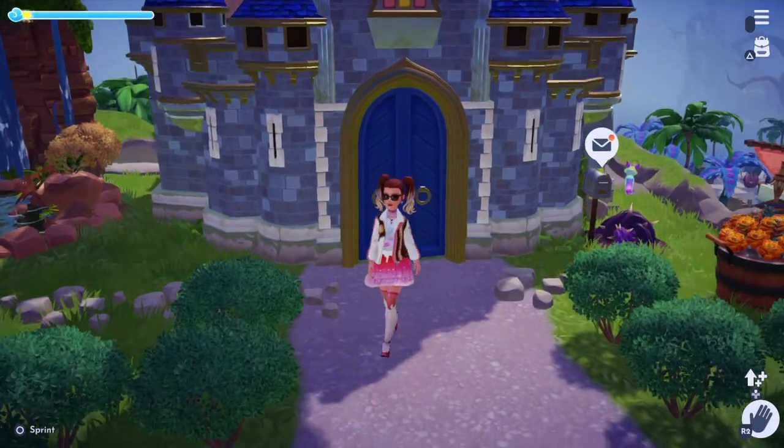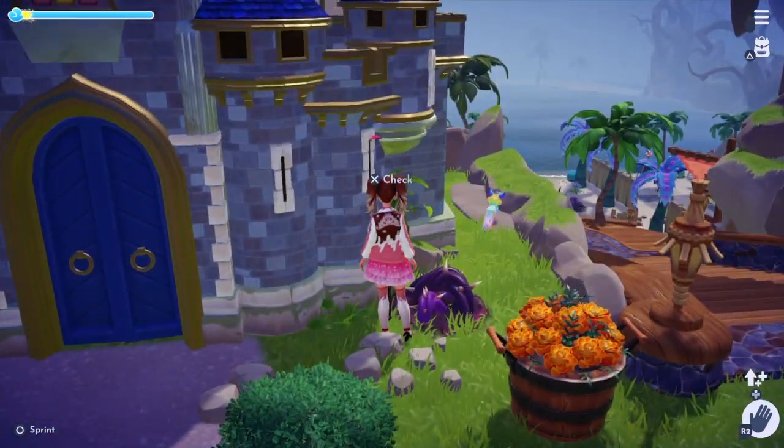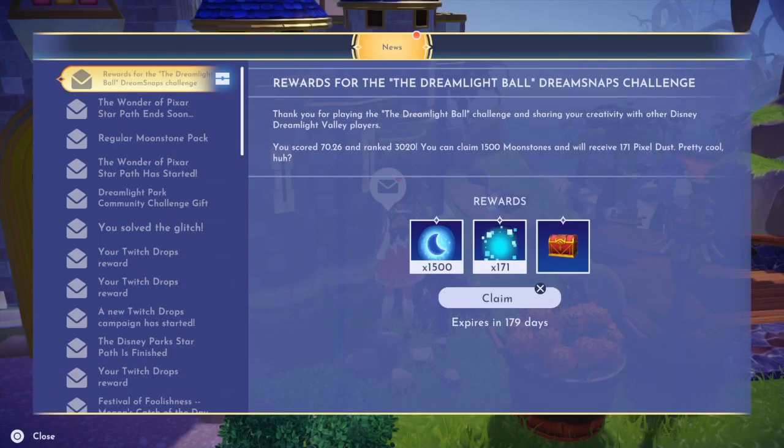Let's look and see how the reward system works. Let's check our mailbox. Thank you for playing the Dreamlight Ball challenge and sharing your creativity with other Disney Dreamlight Valley players. You scored 70.6 and ranked 3020. You can claim 1500 moonstones and will receive 171 pixel dust — pretty cool!